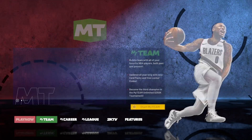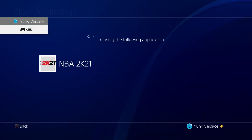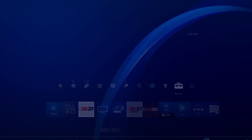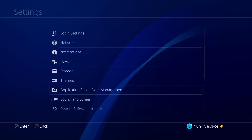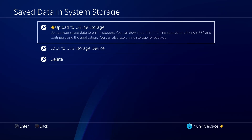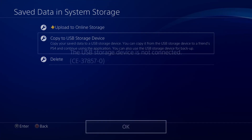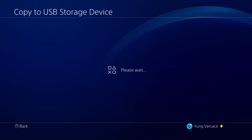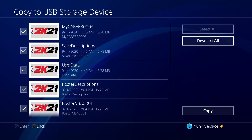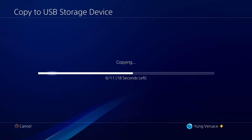Once you have done that you will be returned to the home NBA 2K screen. Go ahead and close your application. After you close your application, slide over to the Application Save Data Management, then go to Save Data in System Storage, and copy that over to your online storage or your USB storage device. Once you get there, select all, and copy everything over to whichever device of your choosing.